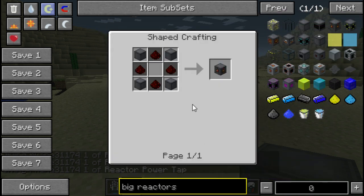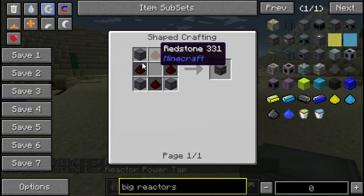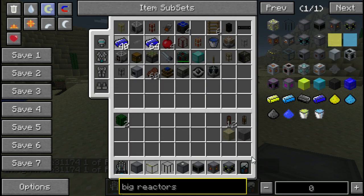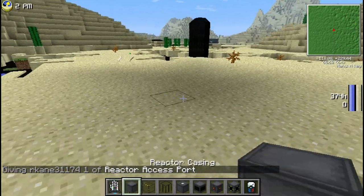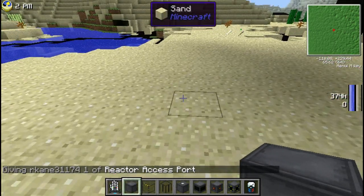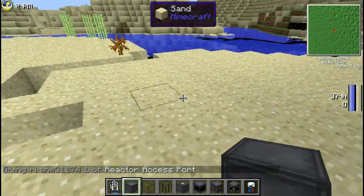Power tap: 4 redstone, 4 casing. Access port: chest, piston, 4 casing. Now we're going to build a reactor — let's try dimensions 7 by 7 by 5.